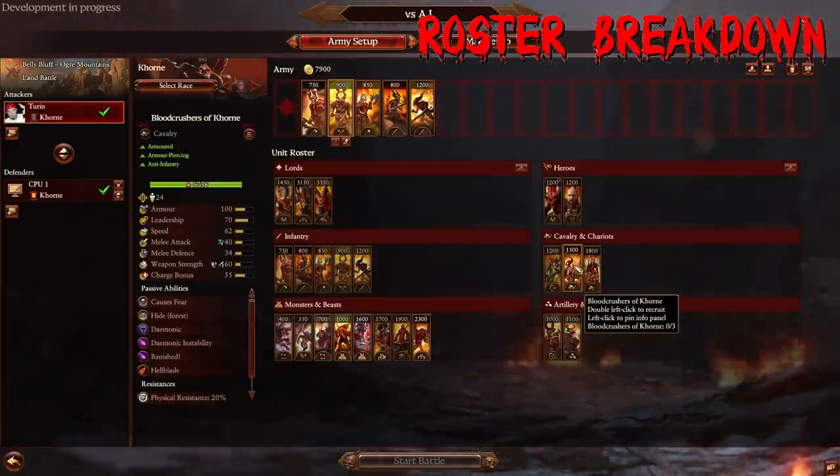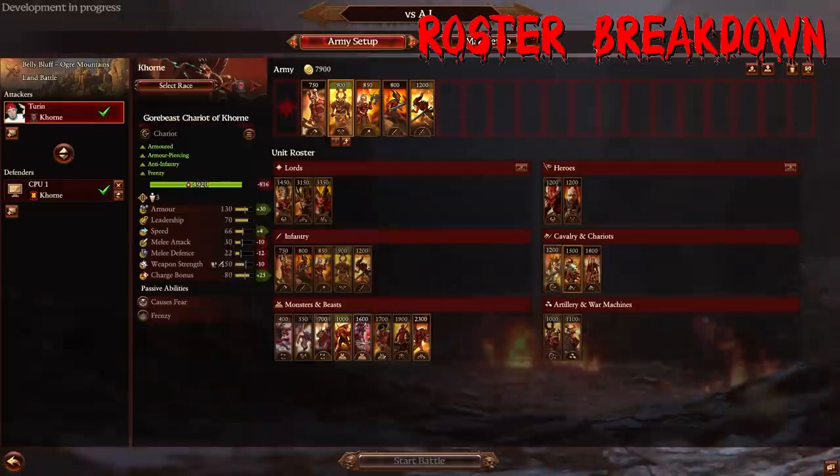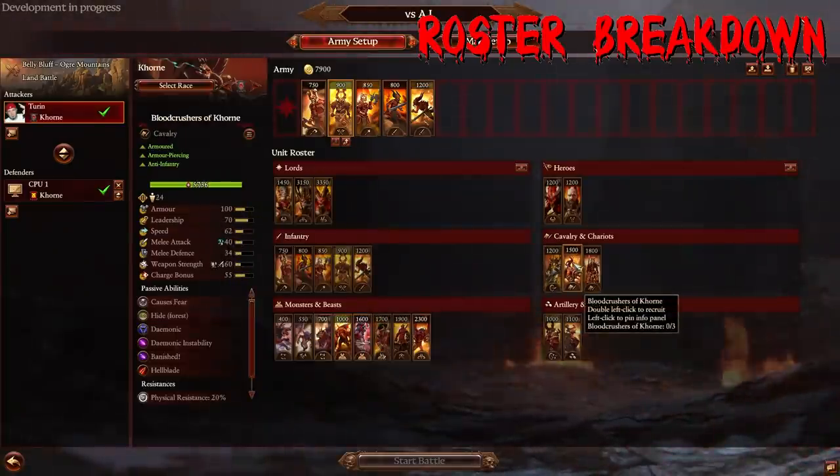Bloodcrushers have bonus versus Infantry and Physical Resist. Bring these guys if you're facing a faction without a big amount of resistance — if you're facing the Empire with Demogryph Knights or Kislev with Bear Cavalry, they're not going to be the choice. They're really good against infantry-based factions, but won't trade super effectively into big heavy cavalry. With good AP they're more of a generalist, but their real role is killing armored infantry like Foot Squires and Great Swords.